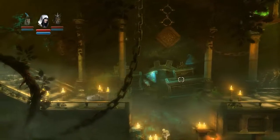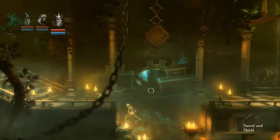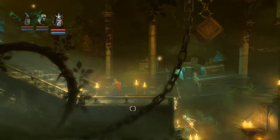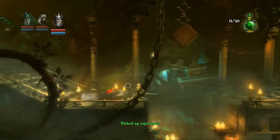Hey guys, it's Geoff here. Welcome back to Trine Enchanted Edition. This is level 3, Watercoat Catacombs. And we're hopefully going to get all of the experience potions in the level. There are 20 that we need to find.